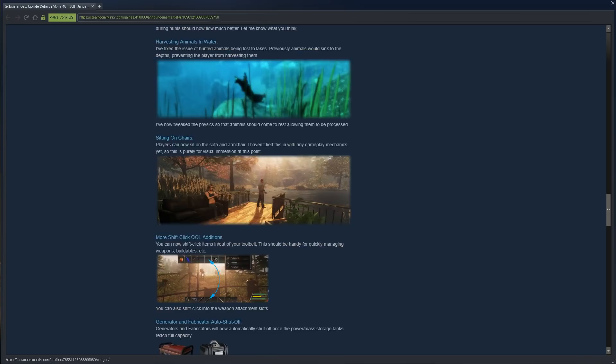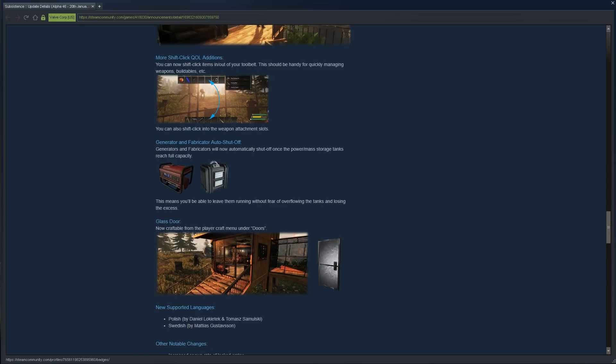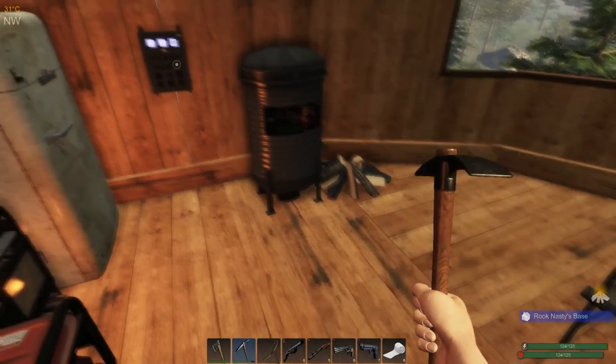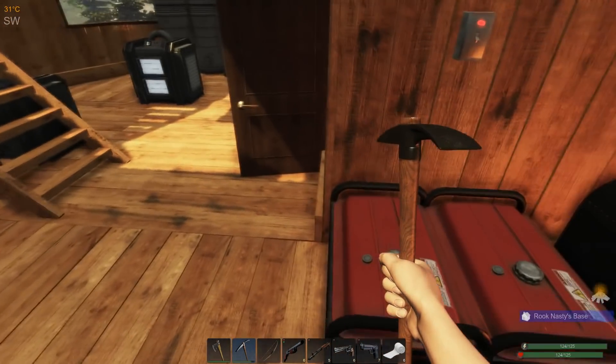Players can now sit on chairs and couches. There's also shift-click capability. And this is a very cool thing: when your generators or the mass hits maximum, the generators automatically turn off — they don't just continue to run. You can see our generators just turned off because our power hit maximum.